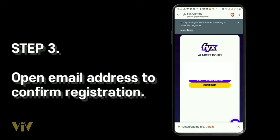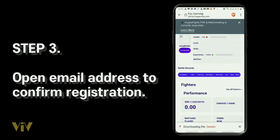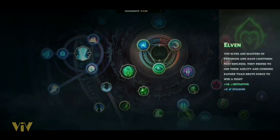After you log in, you will see your game profile, where you can check your statistics, your items, your characters, your money, and more. For more information, click on the links below to download CryptoFights.